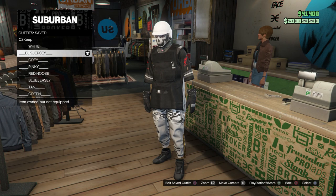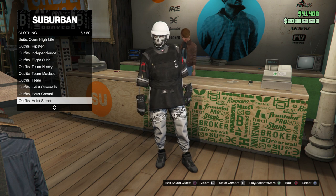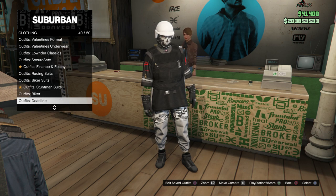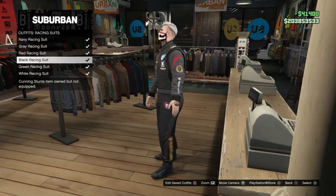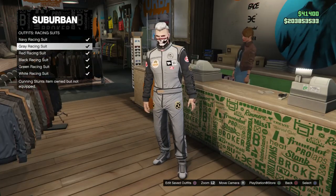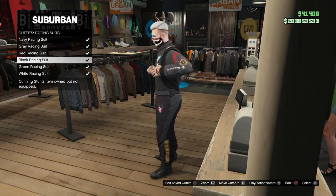First of all you need to go ahead and make your C2 Keep outfit — I'll leave a tutorial in the description for that as well. This is what it should look like. To jump onto the first outfit you need to make a merge. You'll also need to make an outfit with the racing logos that you want to keep on this outfit. For me I went with the white one at the very bottom with the black logos, as it looks pretty cool.